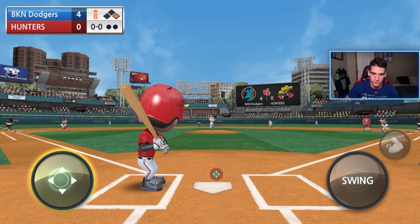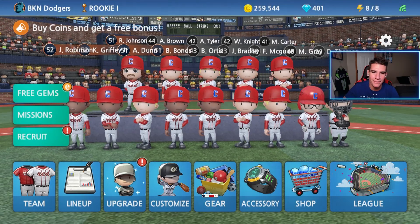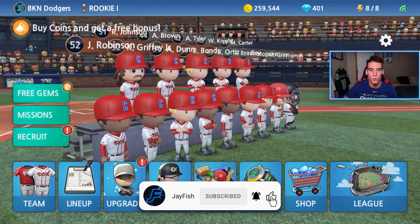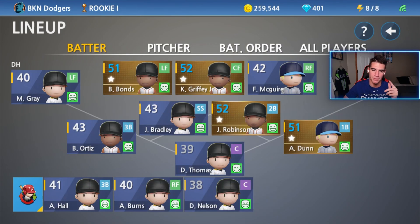Anything but a double play, Ortiz, come on. All right guys, welcome back to some more Baseball 9 and in this one I'm gonna be upgrading my first two players to silver. But real quick, I should be able to recruit someone in the next video after this. Should I go with the shortstop or go with the catcher? Let me know in the comments below.